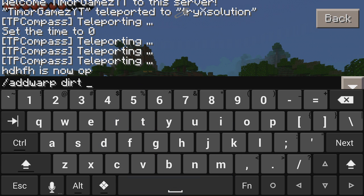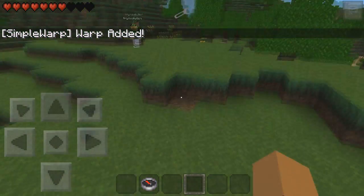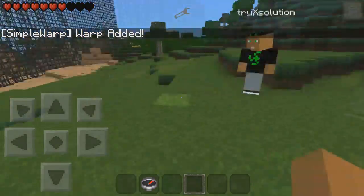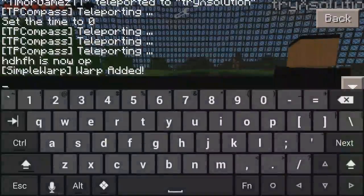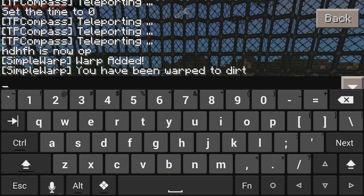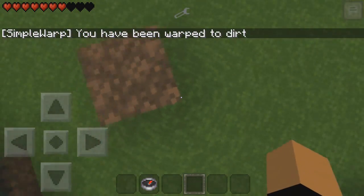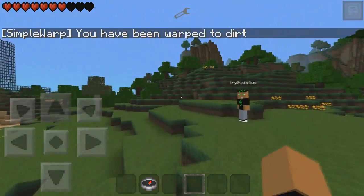So you do slash warp add and then you name it. I'll just call this 'dirt' because this is dirt. I also have my friend trying the plugin with me. So: slash warp add dirt — and warp is added. Now if I do slash warp dirt, I should be able to teleport myself to it.